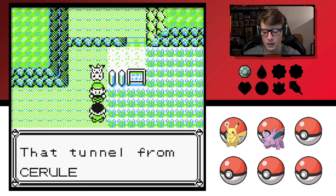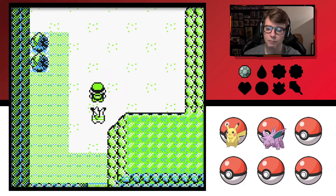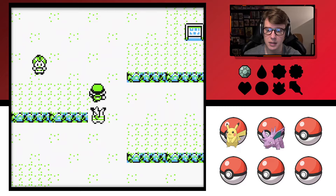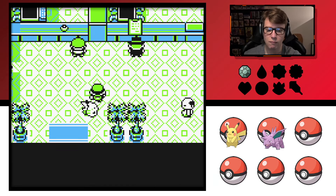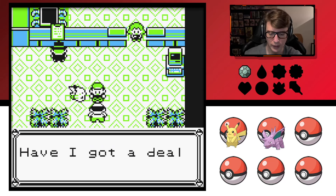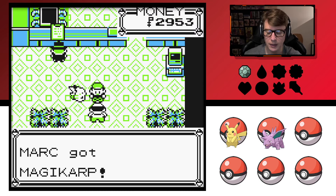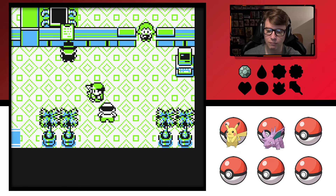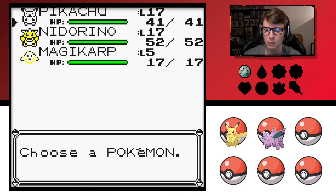I better take a rest — that tunnel from Cerulean takes a lot out of you. Yeah, this is going to be a long time getting through this thing. Also there's a dude in here who has the Magikarp, right? I'll let you have a swell Magikarp for just 500 dollars. Yeah, that's fine — now I have it, for the sake of having it.